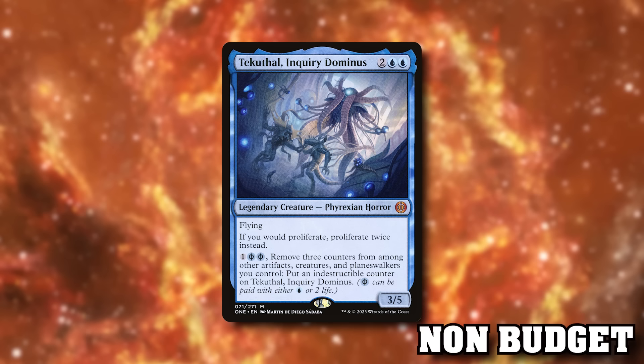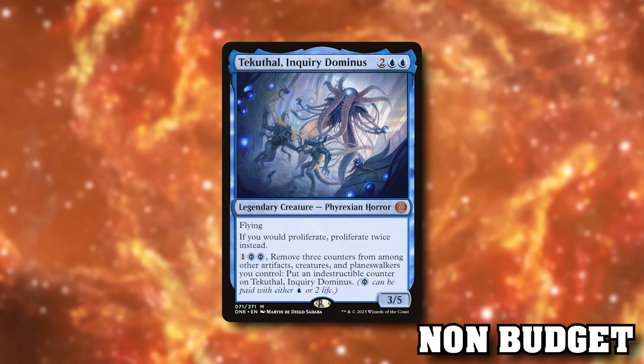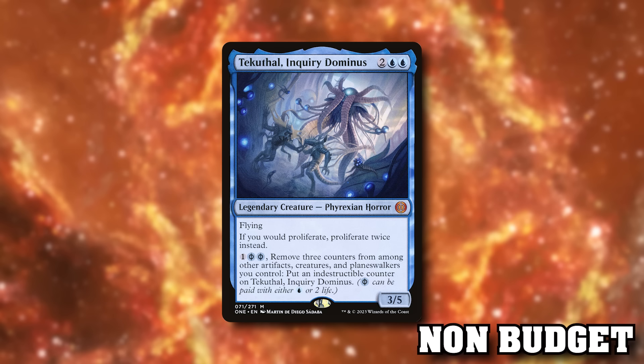Tekuthal, Inquiry Dominus is another climbing card from the same set: four mana, 3/5 flying. If you proliferate, proliferate twice instead. You can remove three counters from among creatures, artifacts and planeswalkers you control — which we'll have an abundance of — and put an indestructible counter on this creature. You can also proliferate that indestructible counter. Proliferating twice every time you proliferate is pretty good: at the point where you get two triggers off Evolution Sage or two proliferates off Contagion Engine, you're then proliferating four times total. Doublers are good.